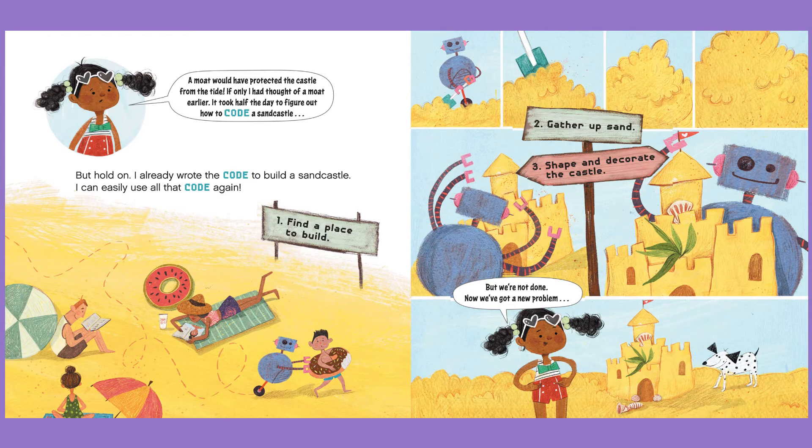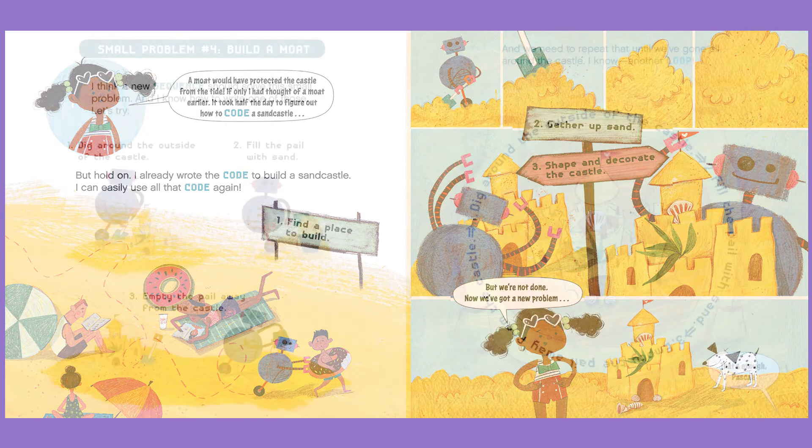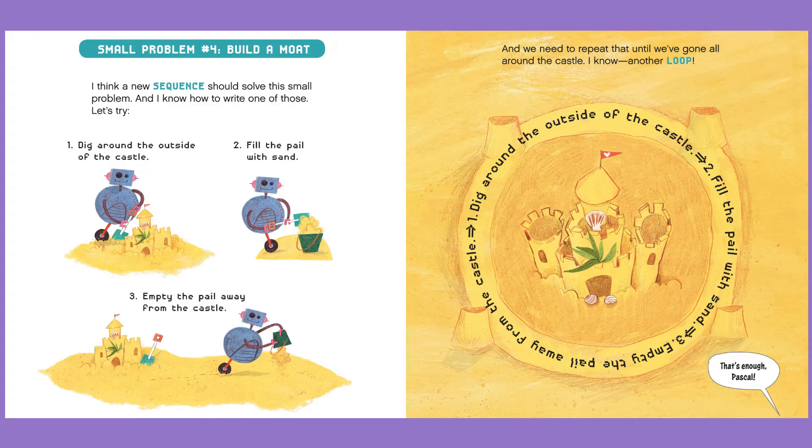It took half the day to figure out how to code a sandcastle. But hold on — I already wrote the code to build a sandcastle. I can easily use all that code again: one, find a place to build; two, gather up sand; three, shape and decorate the castle. But we're not done. Now we've got a new problem. Small problem number four: build a moat. I think a new sequence should solve this small problem, and I know how to write one of those. Let's try.